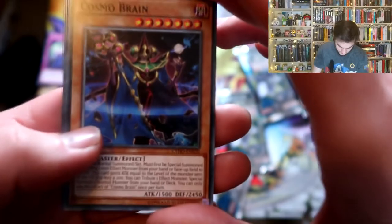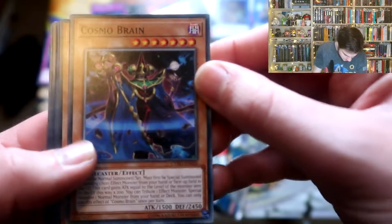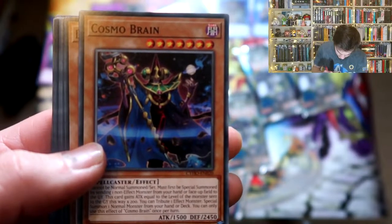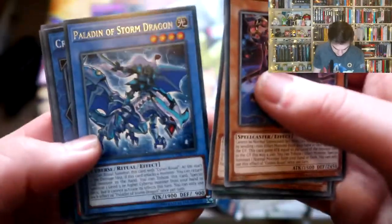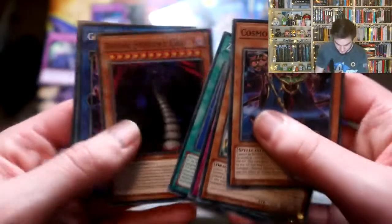Cosmo Brain - looks like a queen of some kind. I'm sure there was an old card called Cosmo Brain or Cosmo something, like the Cosmo Queen - maybe one of the promos. Dragoonity, Metaphys, Zero Extra, Paladin of Storm Dragon, and Crusadia Magus again - the same cards. I do like the Paladins, they look cool.